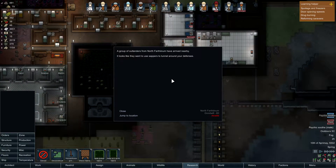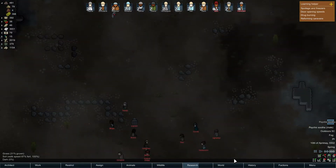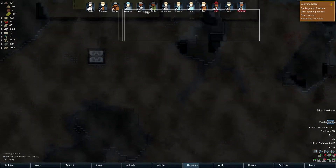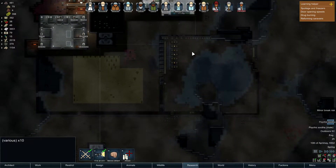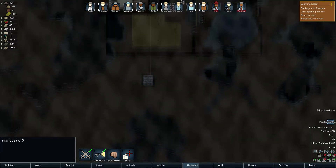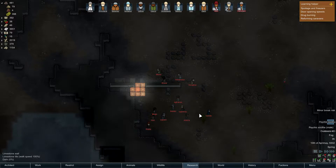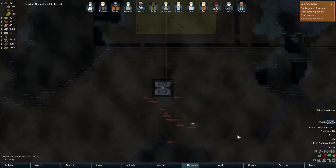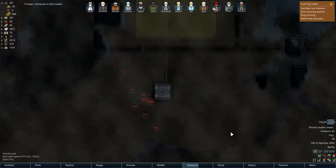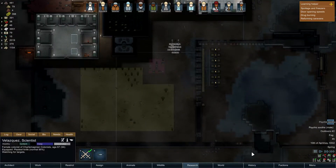It looks like they want to use sappers to tunnel around your defenses. It doesn't say if they're attacking immediately or not - you are. In that case, everybody get ready. What are they attacking? Did we claim that? No, we didn't. You sons of guns. Fine - let's prepare a welcoming committee, shall we?